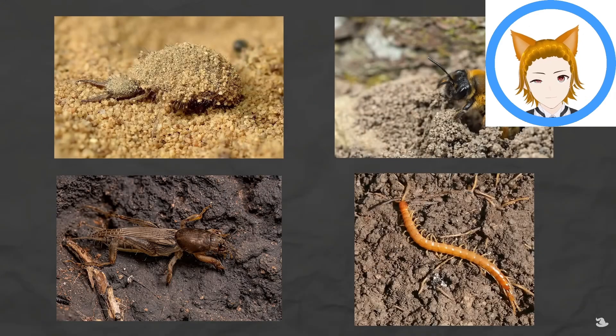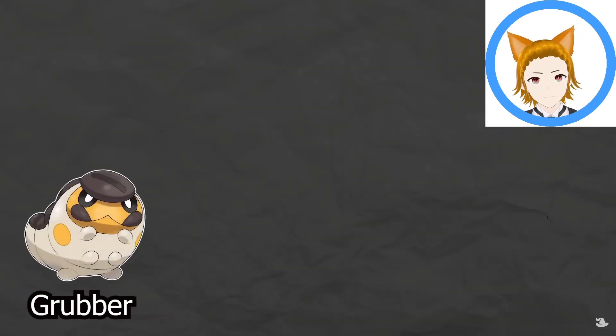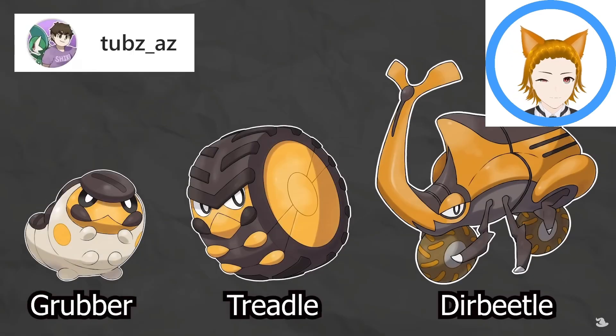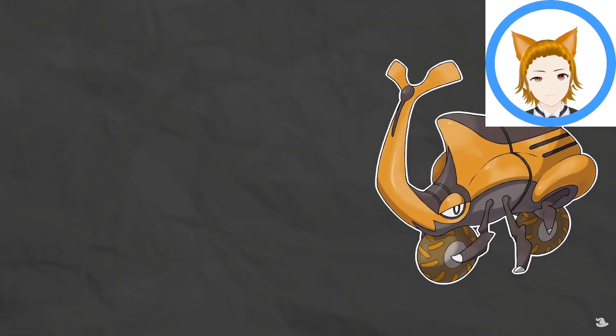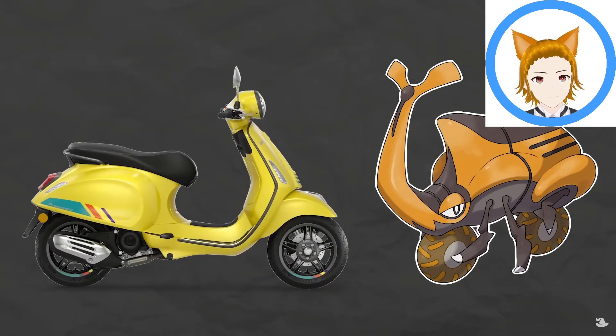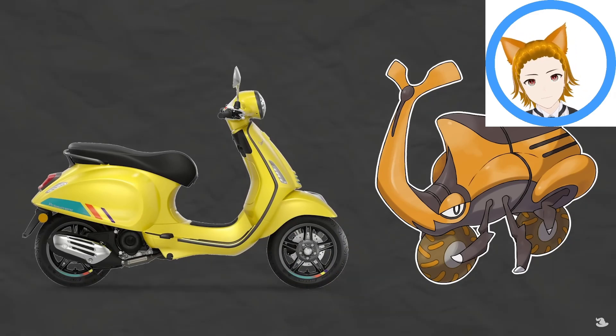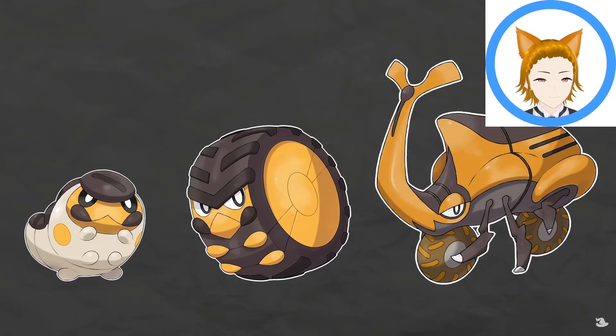Starting with the ground type — with a myriad of ground-dwelling or burrowing bugs, there are so many options. My personal favorites are Grubber, Treadle, and Der Beetle from Tubs AC's Goros region. Grubber and Treadle are based on grubs and pupae. Der Beetle is based on rhinoceros beetles, dung beetles, and motor scooters like the famous Vespa, which means 'wasp' in Italian. Grubber uses the bumps on its back to roll around, and Treadle does so at high speeds with its thick exoskeleton.